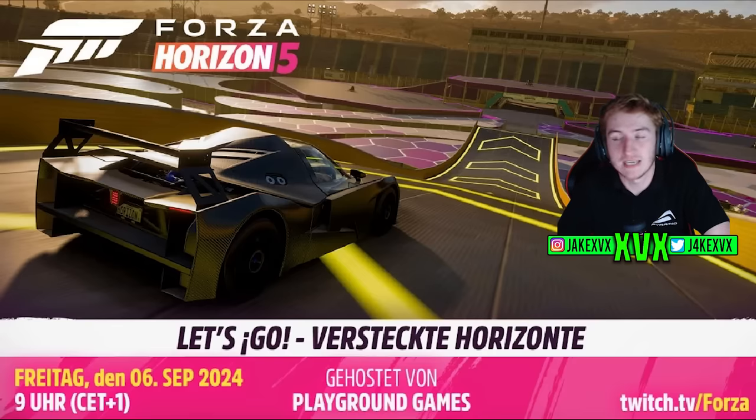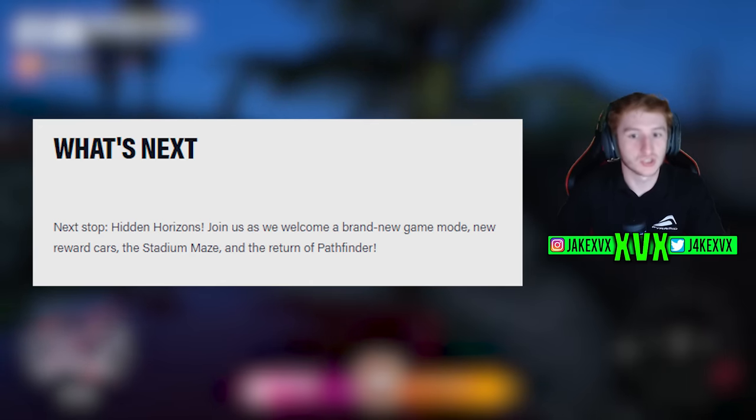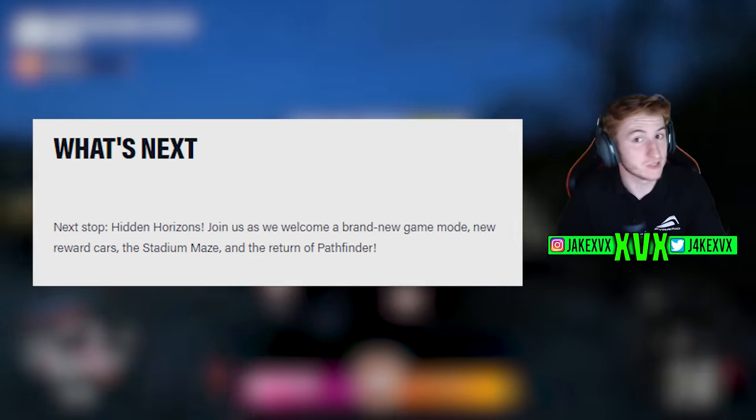The stadium maze isn't even the main topic of this update — we're obviously getting the brand new game mode, Hide and Seek. In terms of teasers from Playground Games so far, that's all we have. Now, one purpose of the stadium maze was hinted at in the blog post. The blog post says 'Next stop Hidden Horizons — join us as we welcome a brand new game mode,' and mentions new reward cards, the stadium maze, and the return of Pathfinder, which is not mentioned anywhere else.